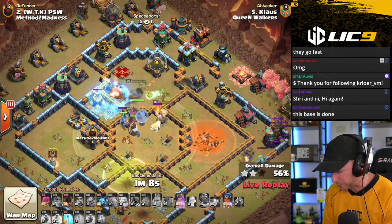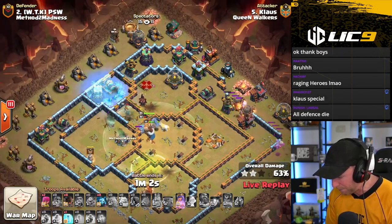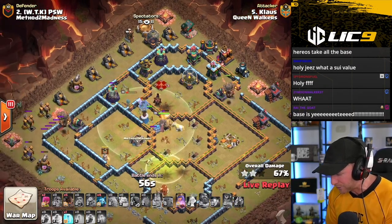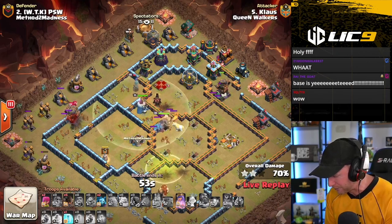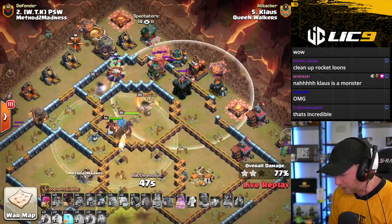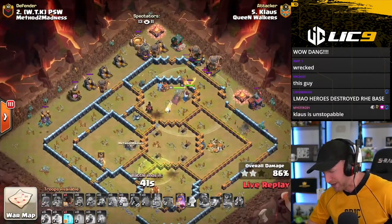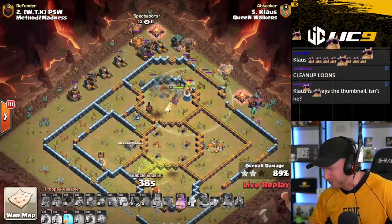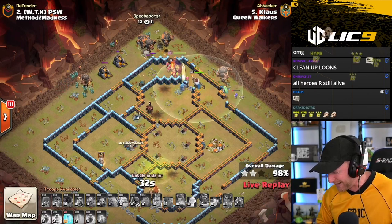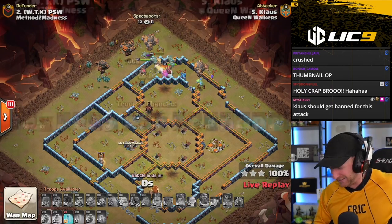He'll freeze up the enemy Queen. He's got Rocket Bloons coming in from the right side, protecting that Baby Dragon to continue working on the cleanup. The RC still pushing through — freezes up to protect her. Rocket Bloons over on the left side go snipe off those defenses. No more air-targeting defenses on the edge of the base, and he's only got Archer Towers on the back side as the RC sweeps through, takes out the air defense. Two more Rocket Bloons onto each of the Archer Towers, one for the Wizard Tower — and it's absolutely crushed. Klaus from the Queen Walkers ripping this base up with a mass Rocket Bloon kill squad attack, with that Yeti Blimp to set it off. Absolutely brilliant.